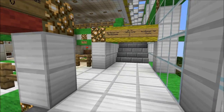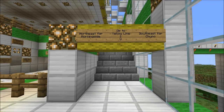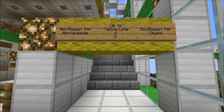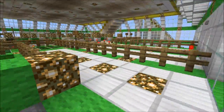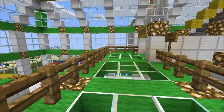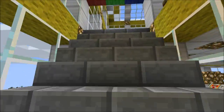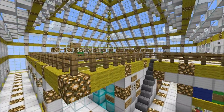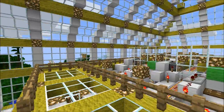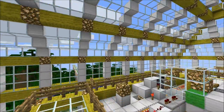Here's the staircase up to the green and yellow line. Here's the green line station — this one goes from Prueborn in the northeast to Kalmar in the southwest. Over here we've got the yellow line, which is a U-shaped line that goes from Morningside in the northeast to a place called Chuno in the southeast. Most of these names I just made up — I like original names for my stations, not very generic ones. It gives the server some character. Here's the yellow line station, and it's got a unique pyramid roof at the very top of Spawn Station, which I think looks quite nice.